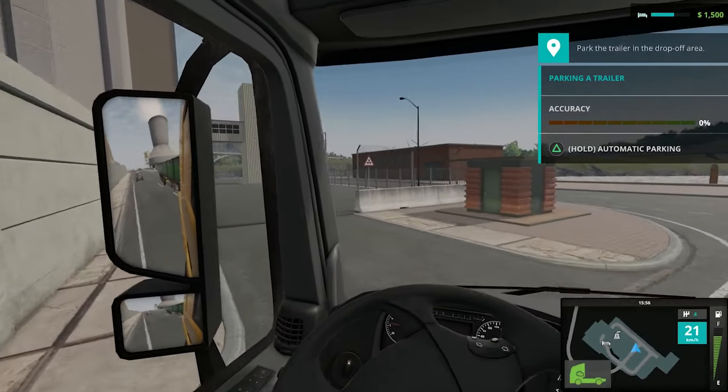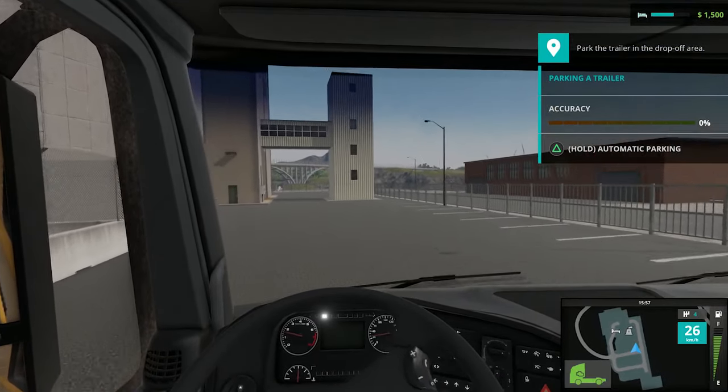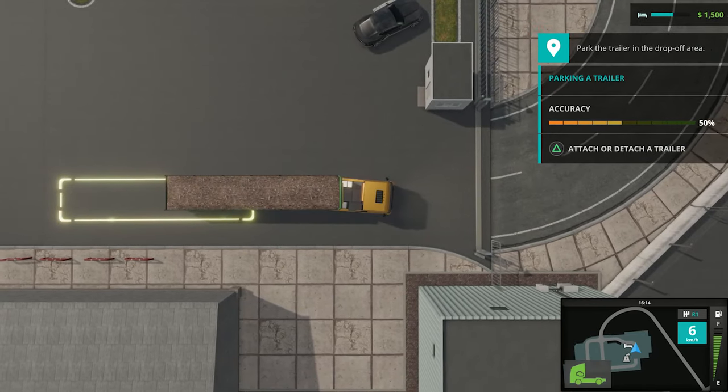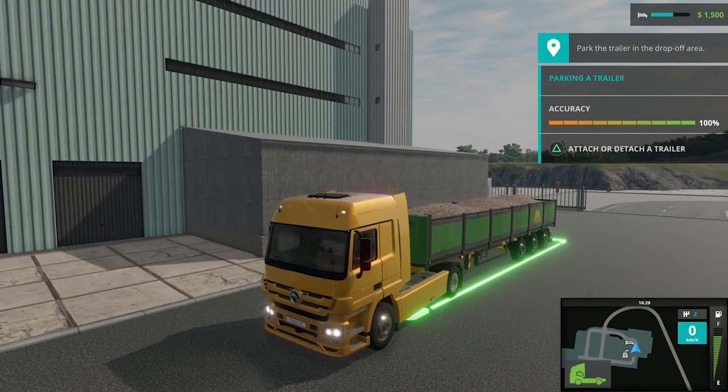We arrived at our destination and we can detach our cargo. We can either choose to leave the trailer here, or park it nicely in its designated spot. Doing this will earn you a little bonus.